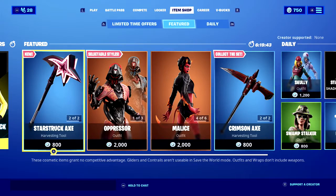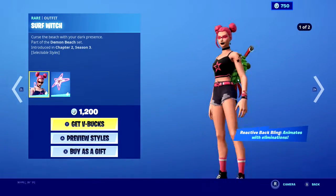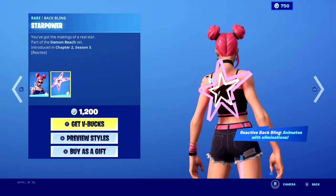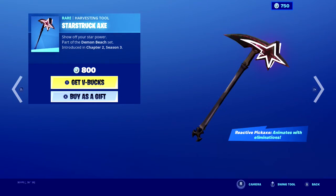This marks the start before it's a summer event. So we had the surf witch skin — she's that evil devil girl, normal pink thing. And then reacts with reacts when you gotta get the illumination star, starstruck axe.